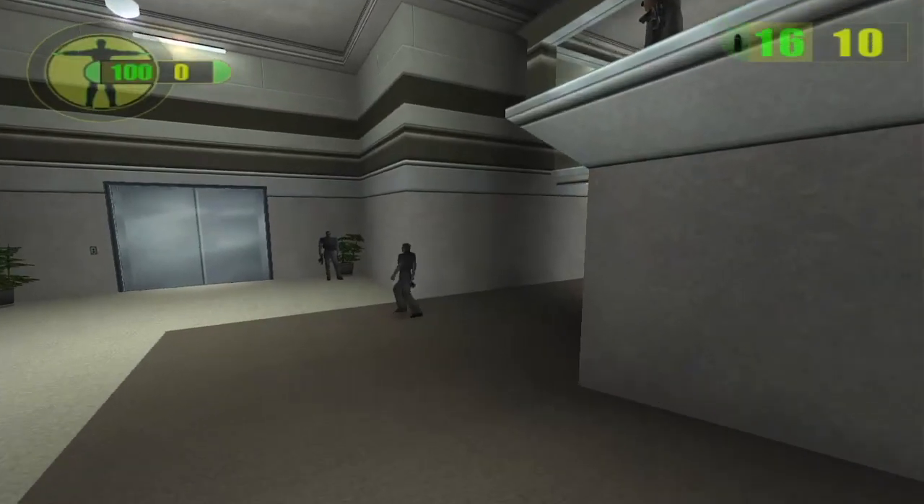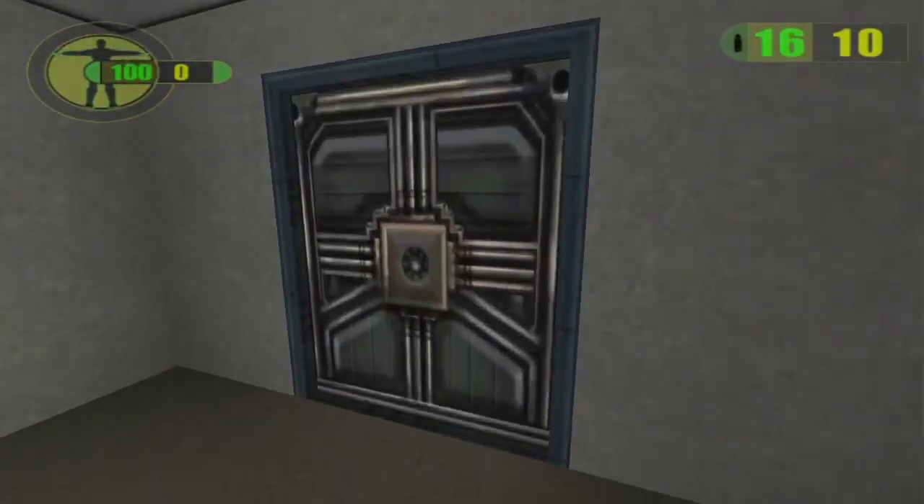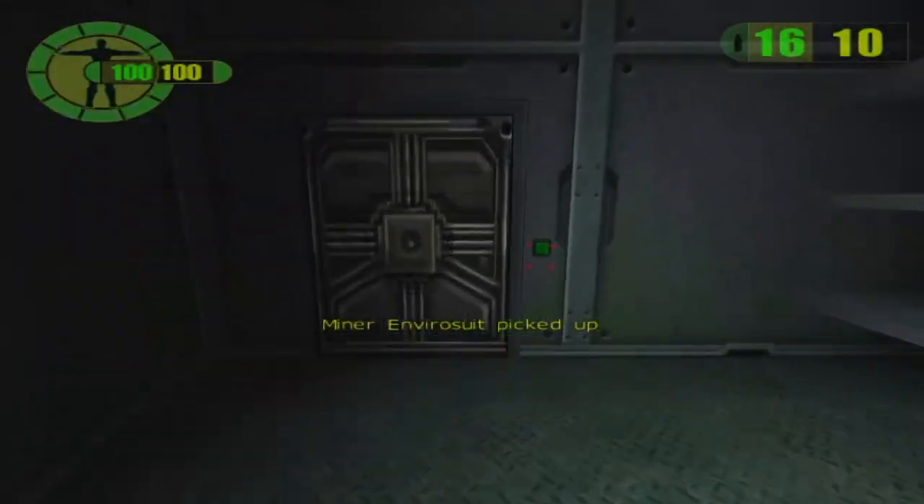Once you're at the end of the hallway, if you turn right you'll see one security guard coming this way. Wait for him to walk up, then walk down to the end — and that's how you sneak out without being seen. Thanks for watching.